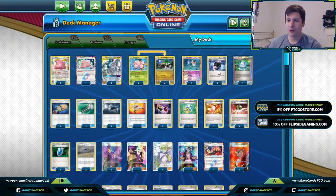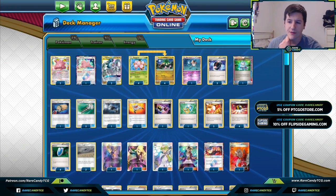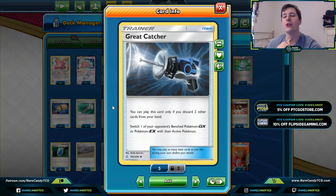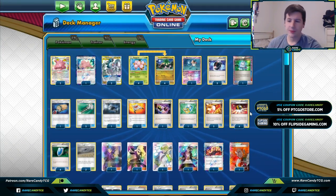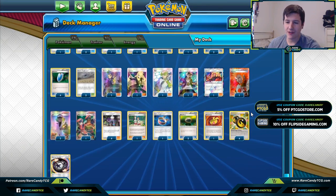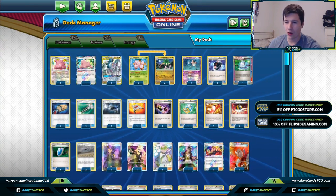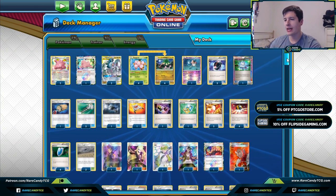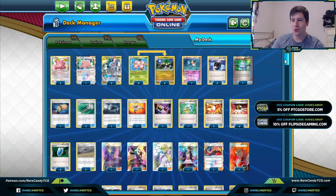We have Battle Compressor to get rid of our Eggs, Computer Search as our ACE SPEC, and one copy of Great Catcher since we can so easily discard Eggs from our hand to take knockouts on GX Pokémon. That covers pretty much everything in the list — a lot of one-ofs, but that is the current Alolan Exeggutor deck we're trying out. Let's jump into some games and show how old Egg Splat looks now in 2020.